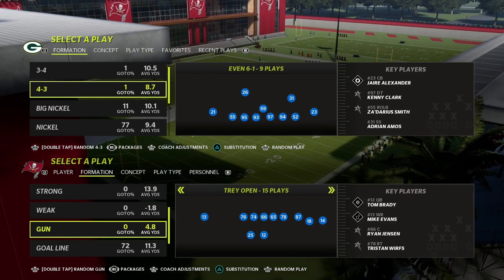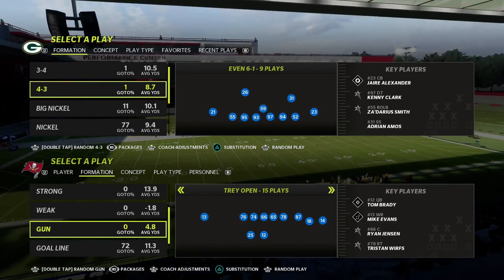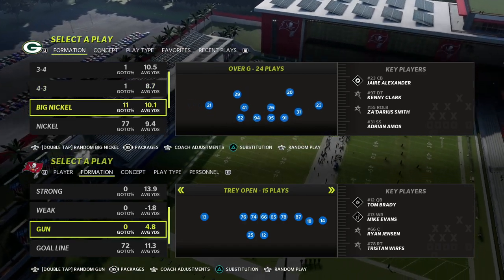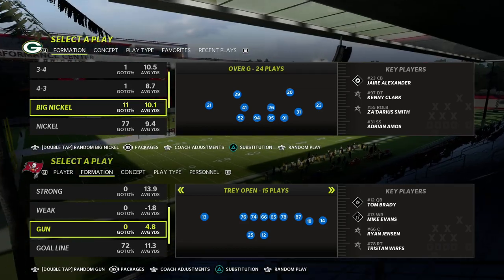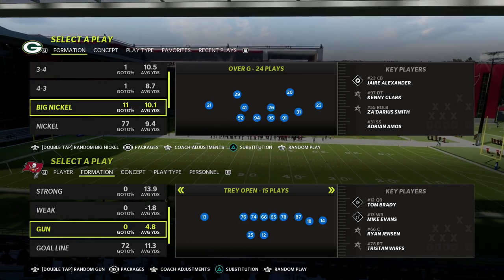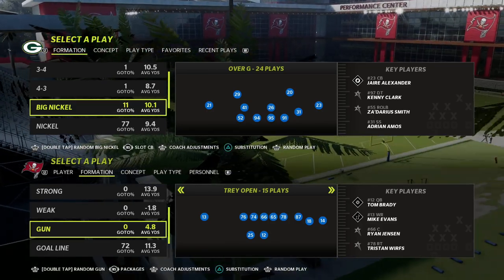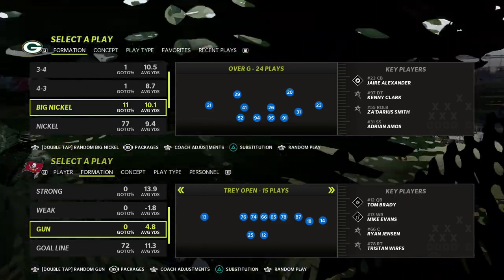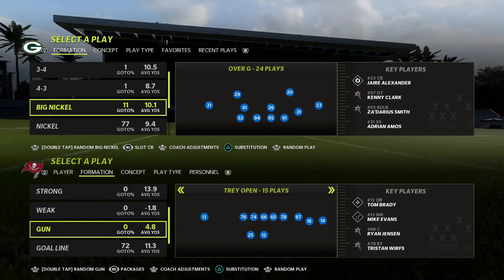In this video I'm going to give you an incredible defense for defending trips formations — any formation that is a trips type of set. We're walking through one of my favorite coverage defenses in the entire game out of the Big Nickel Over G. This is an excerpt from my new Big Nickel Over G defensive ebook. We're in the New York Giants playbook and we're going to flick our right joystick to the left one time to put us in the slot cornerback package.